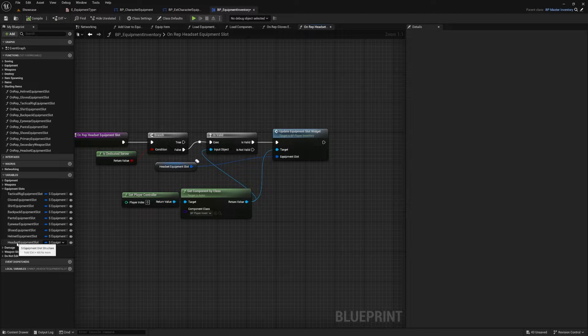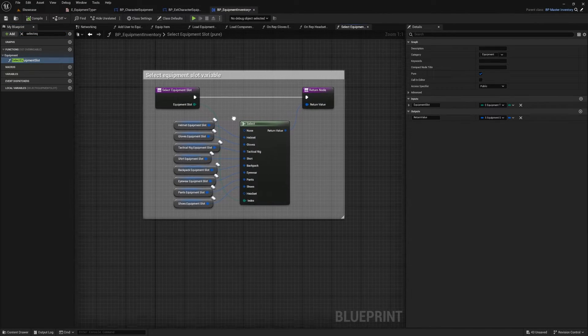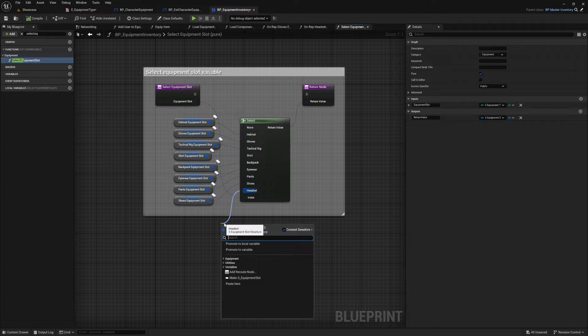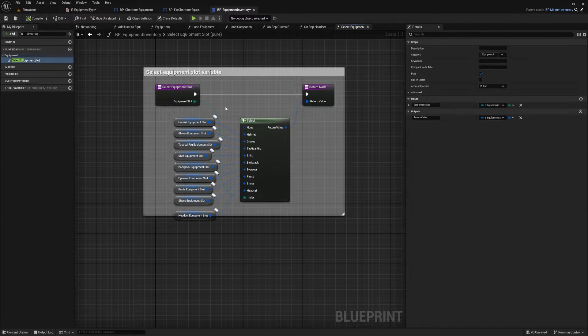Next, select the Headset Equipment Slot in the variables panel, go to Default Value, open the drop-down, and make sure the Equipment Type is set to 'Headset'. Then compile. In the My Blueprint panel, search for 'Select Equipment Slot', open that function, and drag out from the Headset pin on the Select node to get the Headset Equipment Slot. Then compile.